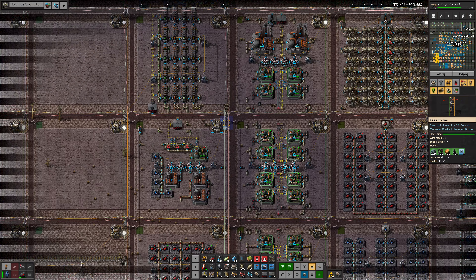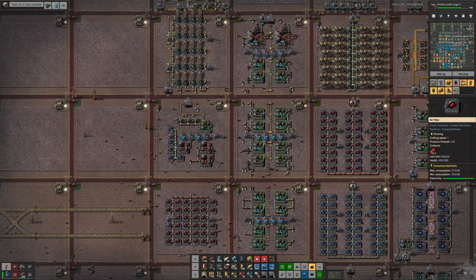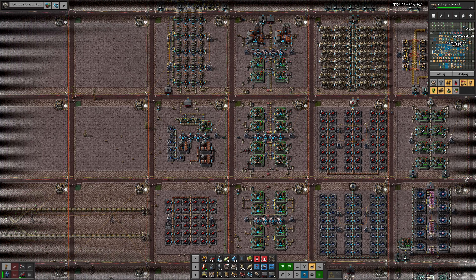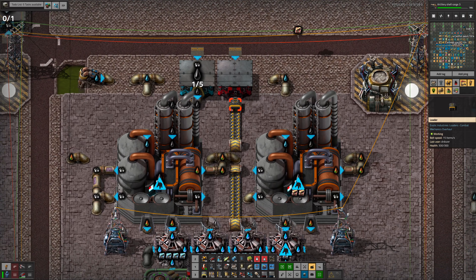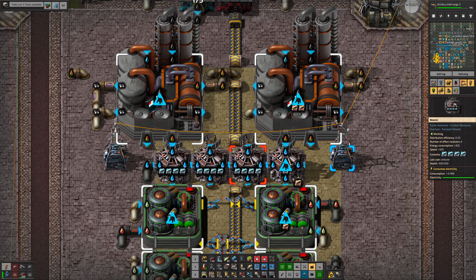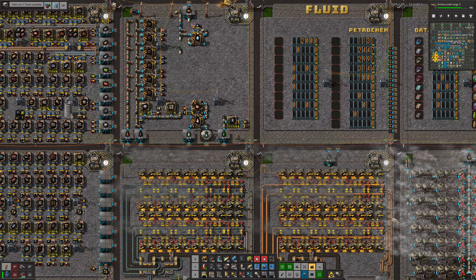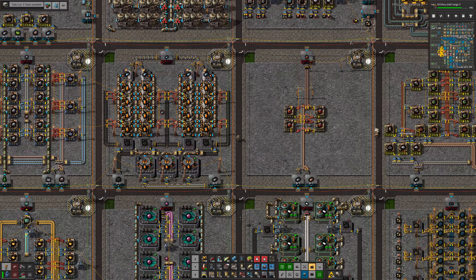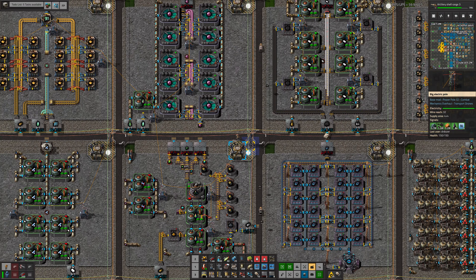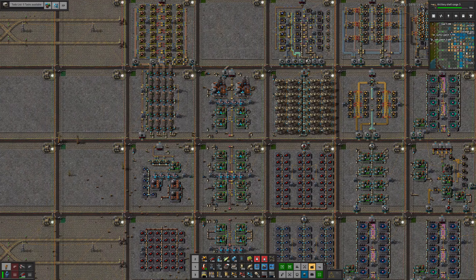So what I've done off-camera is, with Factory Planner, I have built this system here which should make rocket fuel and should make it at quite a rate of knots. It should make 200 units a minute, which is at least twice what we need for launching satellites. Let's head over here and have a look at the build.